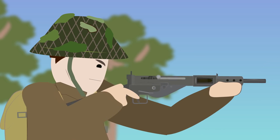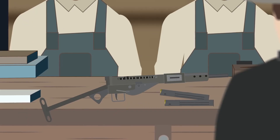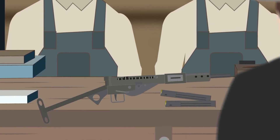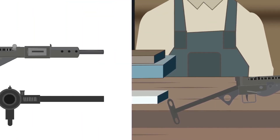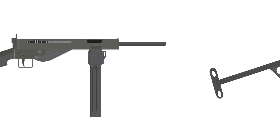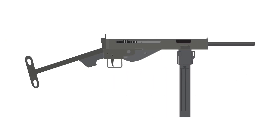For the British, the Sten replaced the highly expensive Thompson submachine guns they had been purchasing from the United States. So for the Germans, creating their own version of this already existing emergency weapon was an all too easy idea. At first, Mauser created the Gerät Potsdam, an exact copy of the Sten Mark II. Then the company was instructed to simplify the design further, creating the Gerät Neumünster, officially called the MP3008.